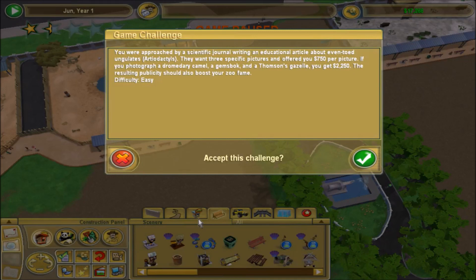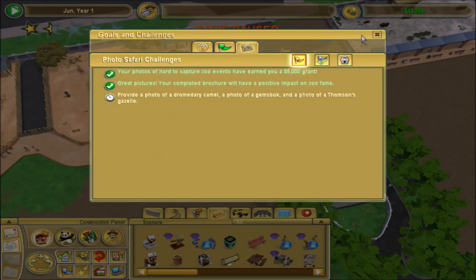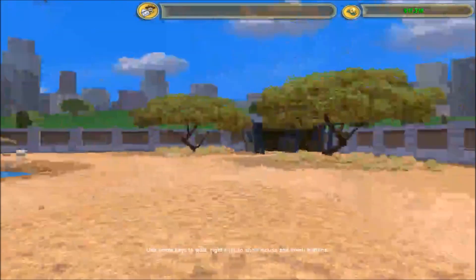Welcome back to the unmodded challenge zoo. We just got a challenge — we'll get 750 per picture if we can photograph a camel, a gemsbok, and a Thompson's gazelle. We have the camel but not the other two. I know we can get the gazelle, so I'm going to go ahead and accept this and hopefully get a gemsbok as well.